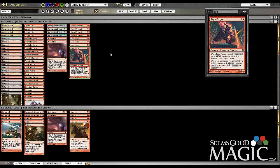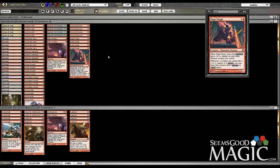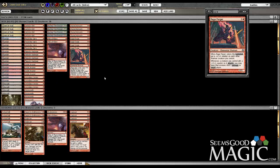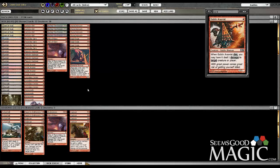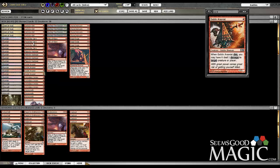I'm running Lightning Bolts and Pillar of Flames main deck as my only real forms of removal. I like Pillar of Flame because Voice of Resurgence is popular in the Birthing Pod lists, and Kitchen Finks is also a really good card. I don't have a ton of Modern experience, just a few playtest sessions. Shared Animosity is the other three-drop I'm getting full value from with all these one-drops and two-drops. The point of the deck is to have three creatures by turn three, then either drop a Rage Forger or a Shared Animosity and deal nine damage. It's a very consistent deck that comes out of the gates really fast.